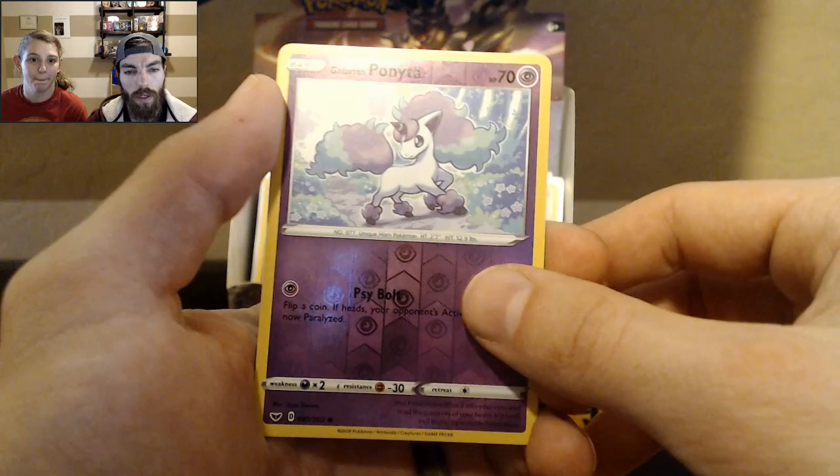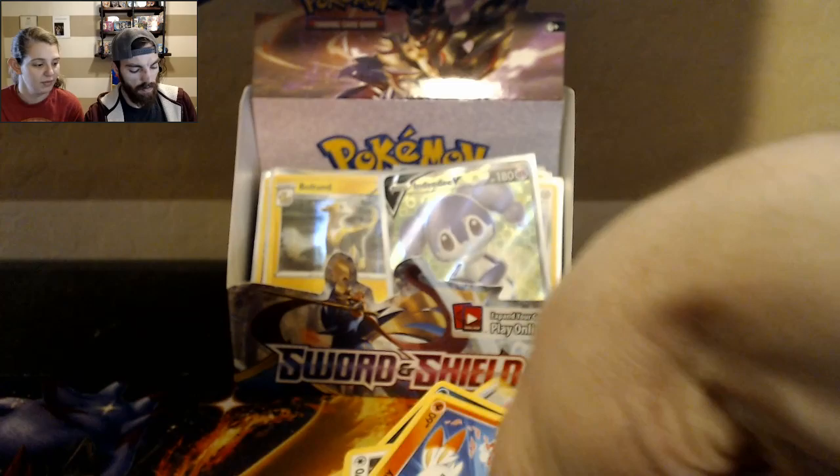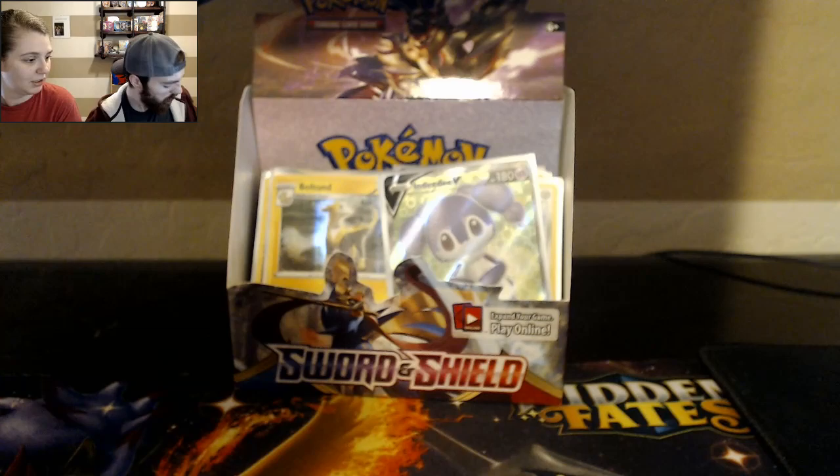It's Scorbunny — I kind of like that card. Versus Hollow Glaring Ponyta. And a Rare Marnie. We have one, but not that one. I don't think we have the Hollow Marnie.